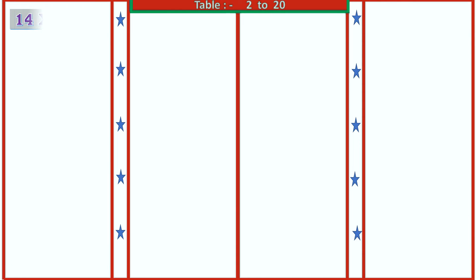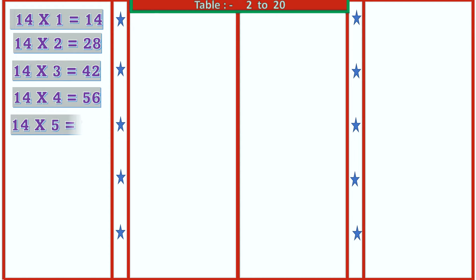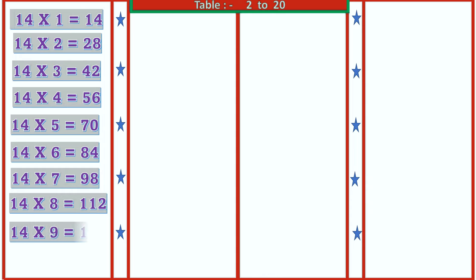14 1's are 14, 14 2's are 28, 14 3's are 42, 14 4's are 56, 14 5's are 70, 14 6's are 84, 14 7's are 98, 14 8's are 112, 14 9's are 126, 14 10's are 140.